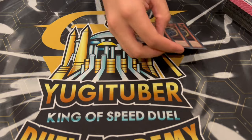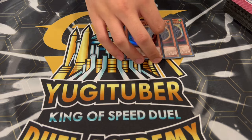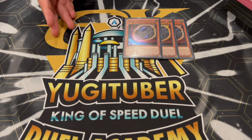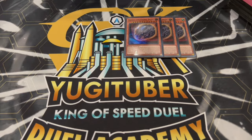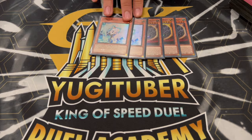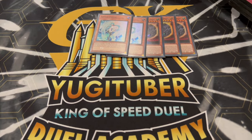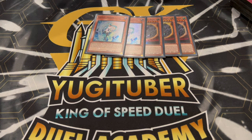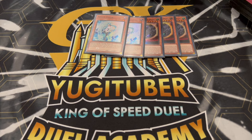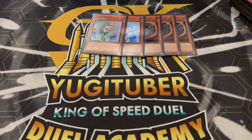For the side deck — and I always say this — it's always going to be up to personal preference, and it's always going to depend on your locals. If your locals are a bunch of combo players, make sure you side hate for combo. If they're a bunch of back row players, make sure you side hate for back row. We're playing 3 Nibiru and 2 Valor. This is just another hand trap you guys can be playing. If Talents is not that good into certain decks, you just play these instead. Valor is also nice if you think your opponent is going to force you to go first — you can side out cards like Pankratops and side these in, because at least going first these can do something for you.